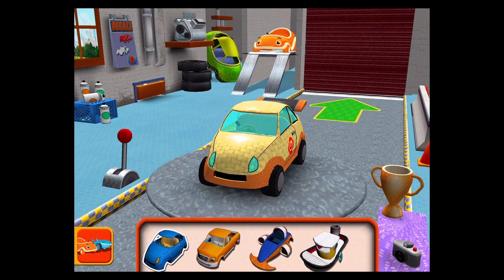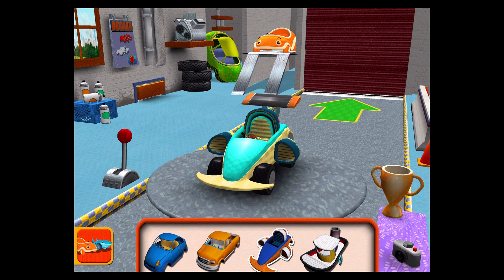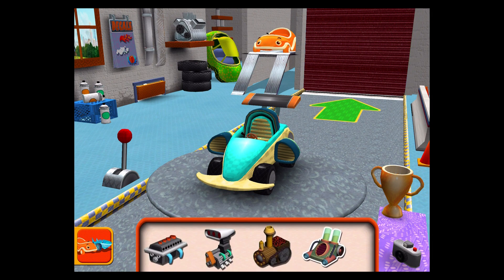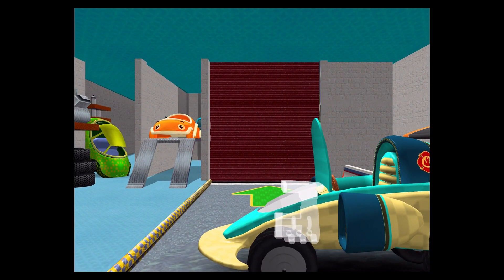Choose a car body. Engine! Drag an engine to your car! Click the left and right to lower the engine into place. Okay, easy does it!